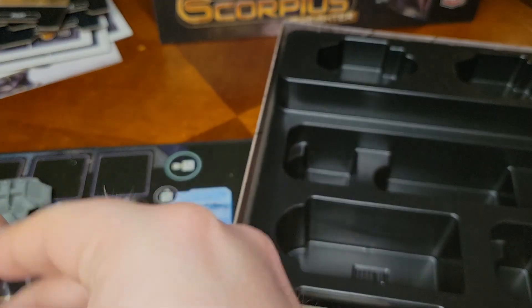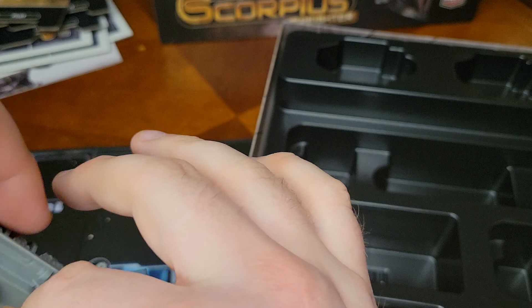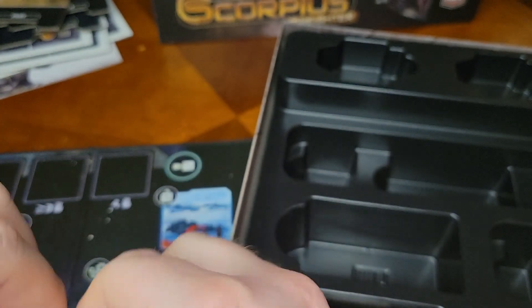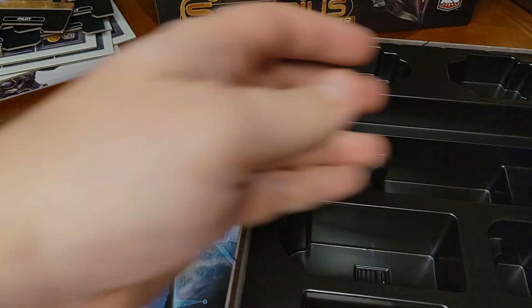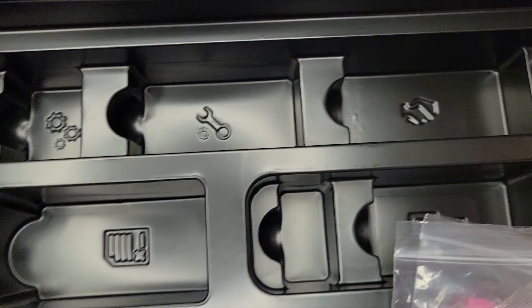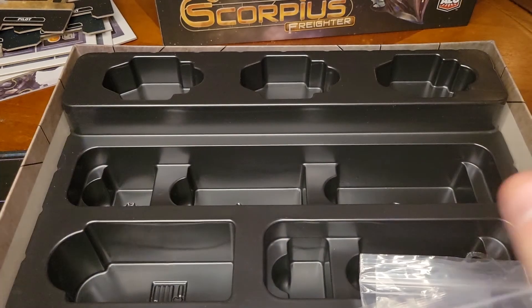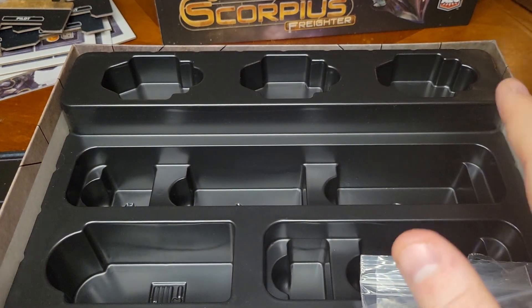So that is Scorpius Freighter. It's got a lot of pieces — not as many as you'd expect, a lot of these space games have a lot of different things. And look at the book — one more thing — it tells you what goes where. It even tells you where the scorpion token goes. Best insert ever, honestly — it'll tell you how to do it.